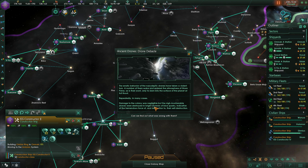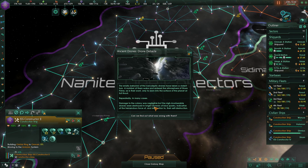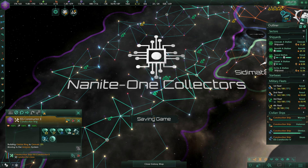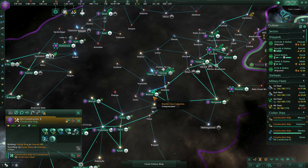Ancient drones debacle: the erratic behavior of the narcoleptic drones has taken a violent turn. A number of them woke and entered the atmosphere of Storm Prime, where they slammed into the surface of the planet at full thrust, repeatedly in many cases. Damage to the colony was negligible, but the near-invulnerable drones were destroyed in bright showers of blue sparks, indicative of the tremendous force of and dedication to their self-destruction. Weird stuff — I don't think I've seen that event all the way through before.